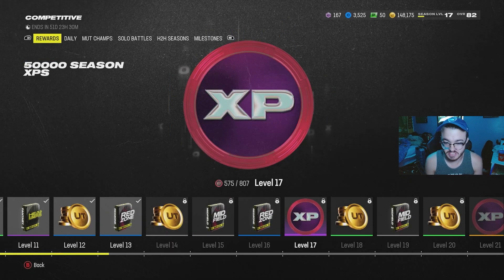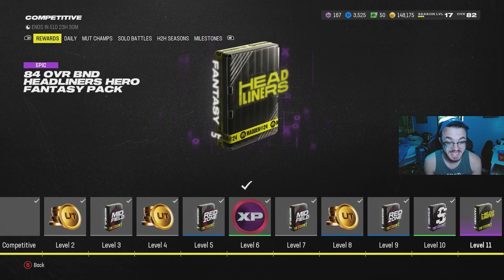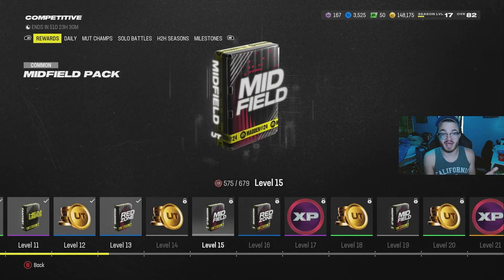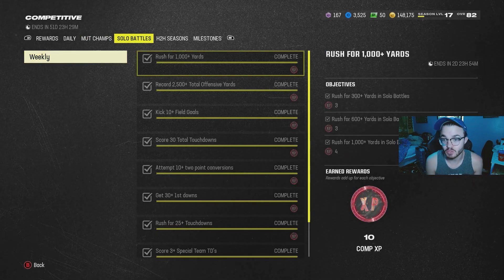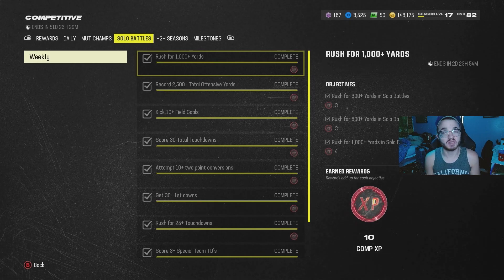For instance, at level 17 I get 50,000 season XP on top of red zone packs, midfield packs, headliners packs — you just get so many coins and cards you can use to upgrade your team if you grind it out. The best way, especially if you're new, is that this year they took out the difficulty requirement for solo battles. In years past you had to complete solo battle games on All-Star or higher difficulty.